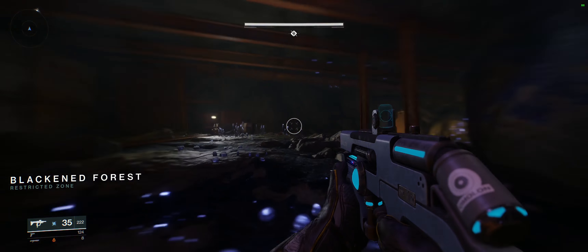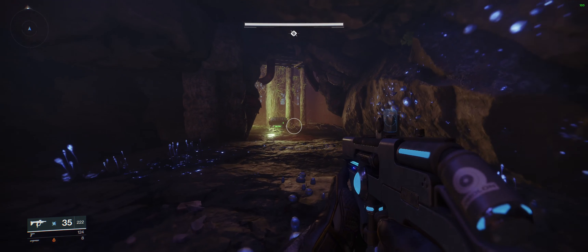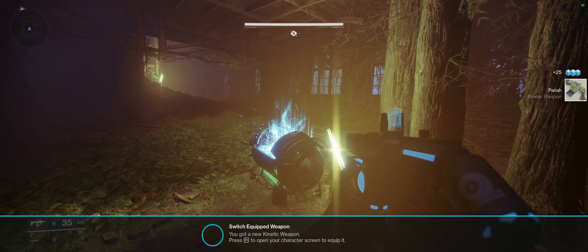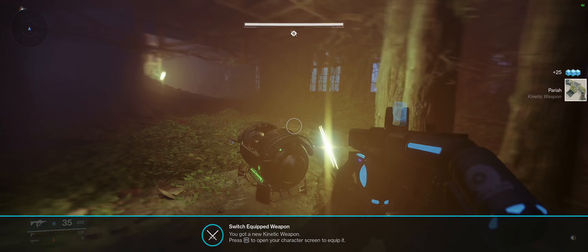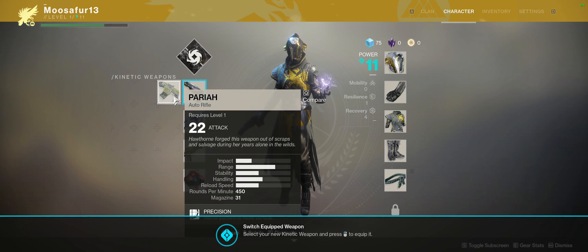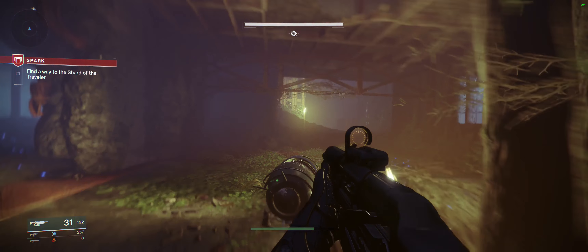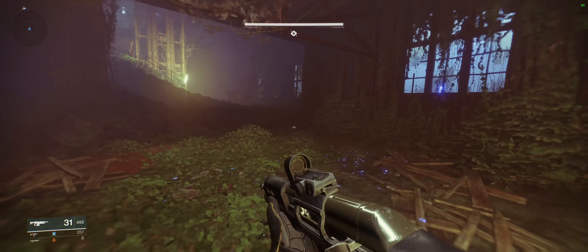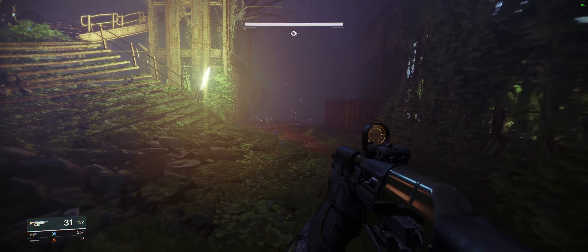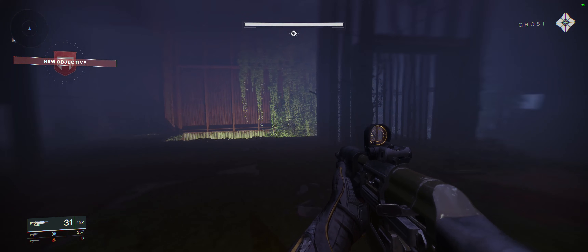This is spooky. Ooh, what's this? Got a new kinetic weapon - press F1 to open your character screen to equip it. Alright let's see what we got. Yeah, this seems like a much better option. Let's continue on. Just wanted to take a peek out the window to see where we were. Up the stairs we go - to grandmother's house we go. The shard of the traveler!